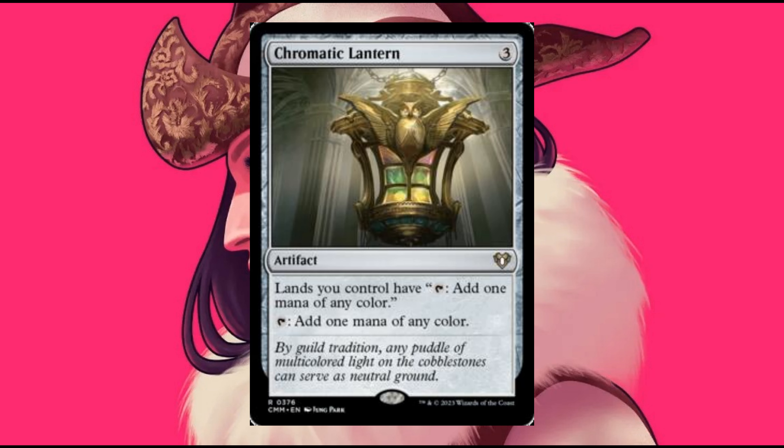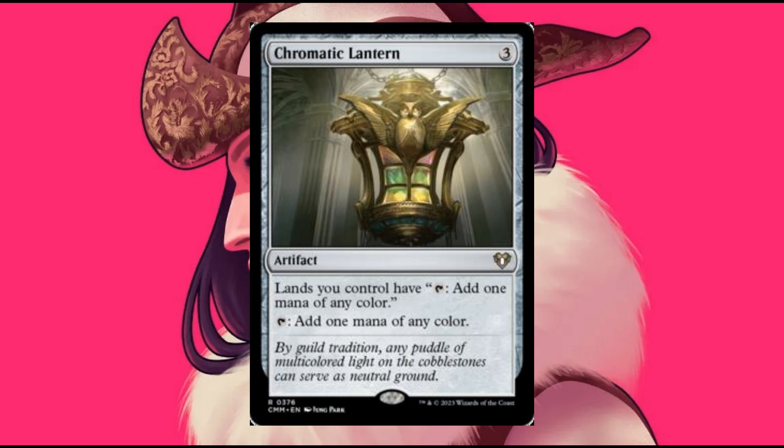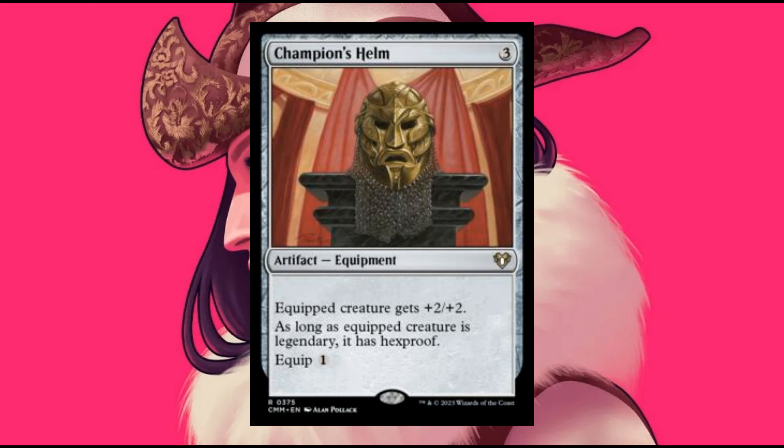Artifacts: Chromatic Lantern — a very strong commander card, especially if you run a 5-color commander. Boompirate, and Champion's Helm.